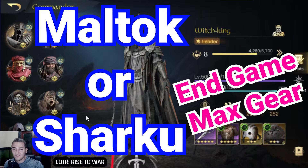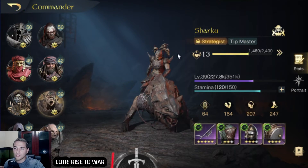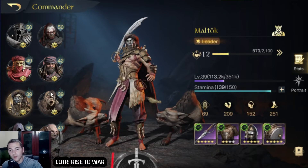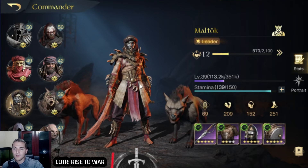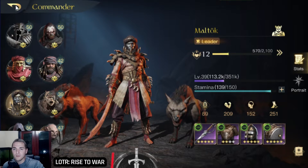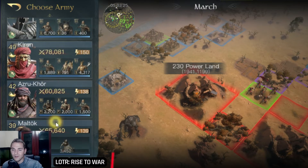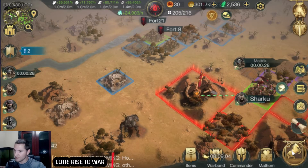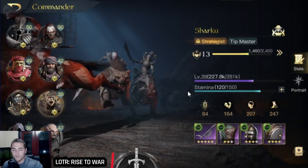I have two almost identically geared, identically leveled, very similarly built commanders. I've got Sharku at respect level 13, commander level 39, and Maltook at respect level 12, commander level 39. They both have almost identical gear on, so this is going to be a pure test of which one is better. Build wise, first things first, let me send this attack out.